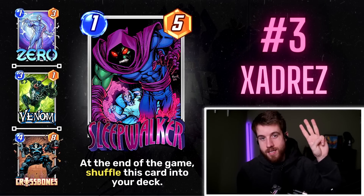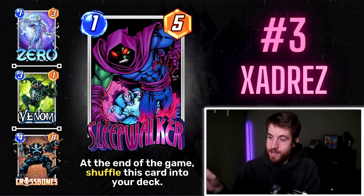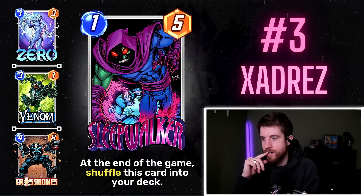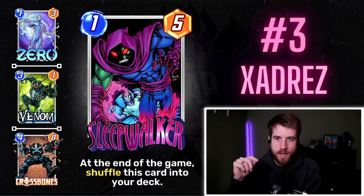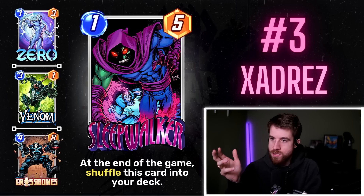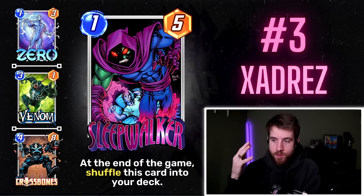Number 3: Xandra's Sleepwalker — probably my sleeper pick in the top 10. Sleepwalker is a 1/5, a premium stat line at Titania levels of power. At the end of the game, shuffle this card into your deck. You might think, why would I want a card that at end of game just dips and doesn't give me that power benefit? But there are combinations to address.